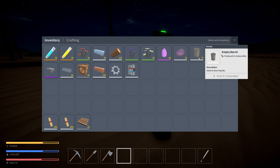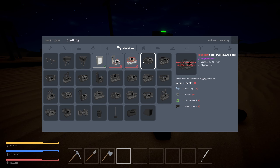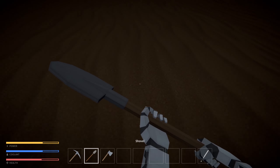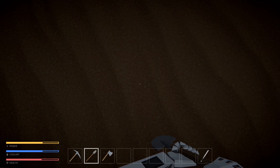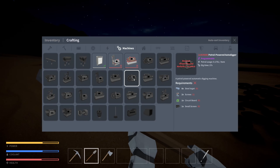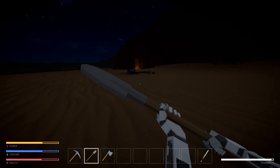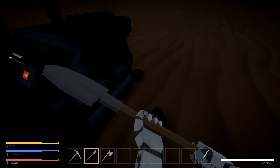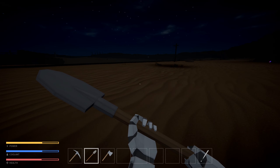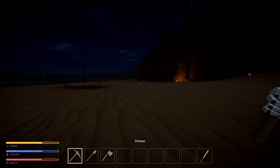I need more coal though. I've still got ten ingots here. Maybe I should make a coal powered auto digger - that's something I haven't tried yet. I guess that's how we get sand, and obviously that's how we get glass. Let's put this in here - this is looking good.